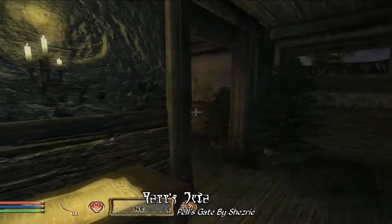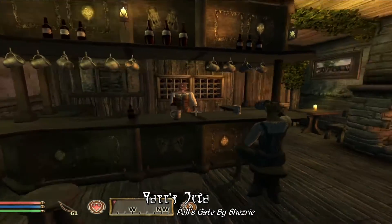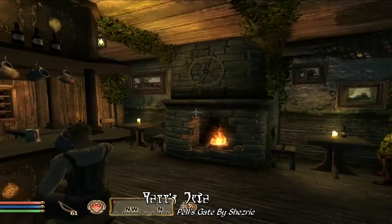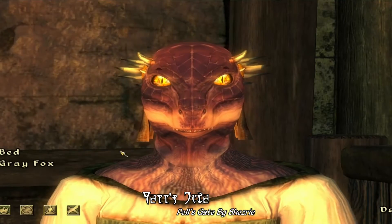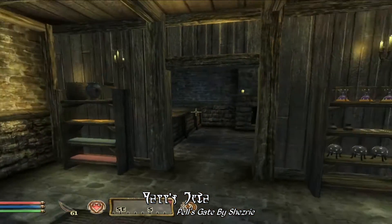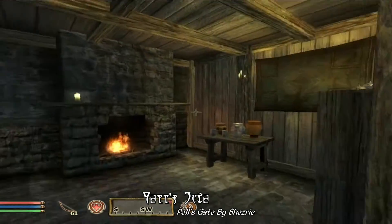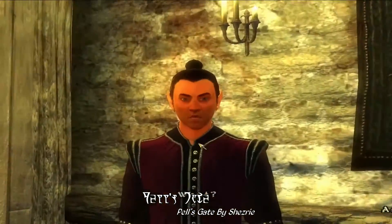Next up we have one of the taverns in Pelzgate — I think there might be a couple of different taverns and cafes here. This one is a bit on the small side, but it's a nice enough place for this town to rent a bed for the night. There's also a general goods shop here, which is a good place to stop by and unload your loot in between adventures — assuming of course that you don't get mugged on your way in.